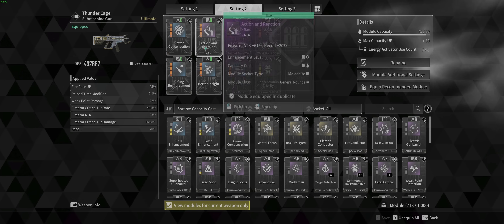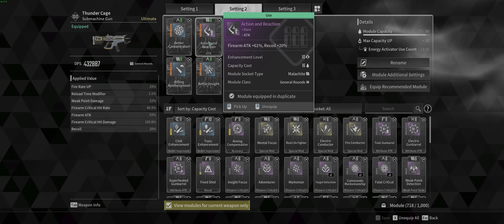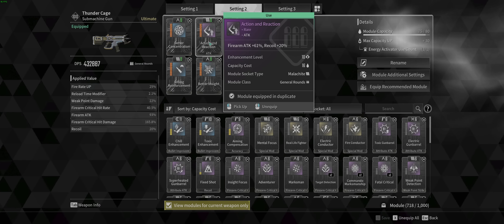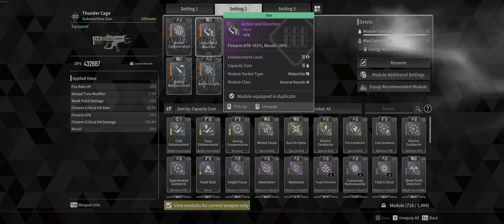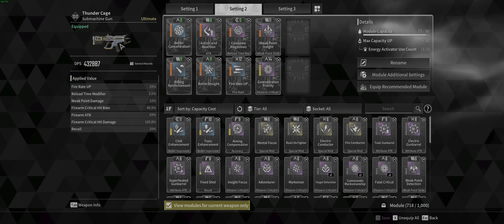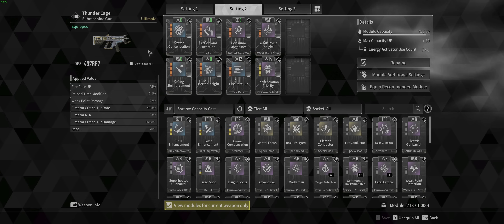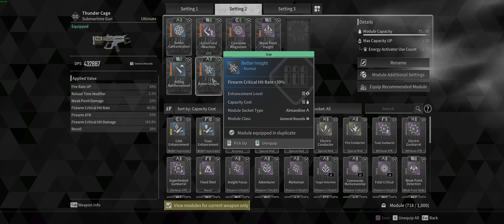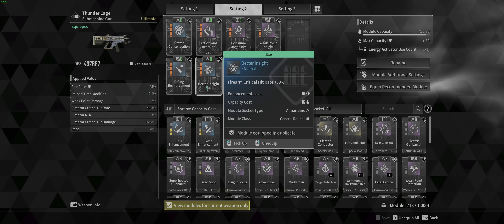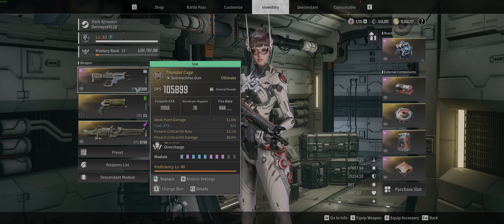Firearm Attack — raw damage. Action and Reaction — on PC recoil doesn't matter as much, maybe a little bit more on console, but I think it's still worth it. You're not really worried about recoil when you're up close doing as much damage as you can. Firearm Critical Hit Rate — obviously to get the crit to do more damage. I have a 40% crit hit rate on this gun, mainly because I rolled it with weak point damage, toxic attack, firearm crit hit rate, and firearm crit hit damage. I believe the god roll is firearm ATK percentage instead of toxic attack.